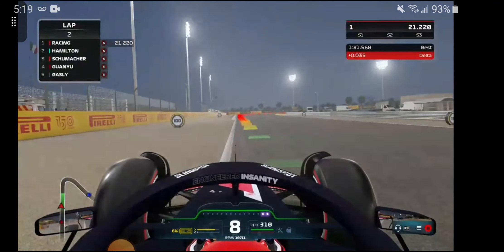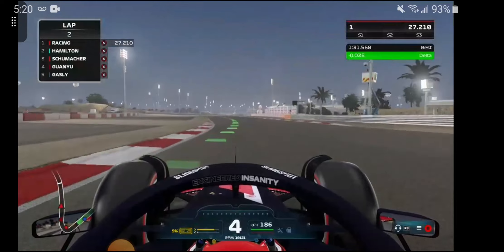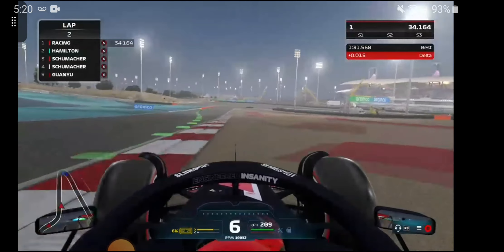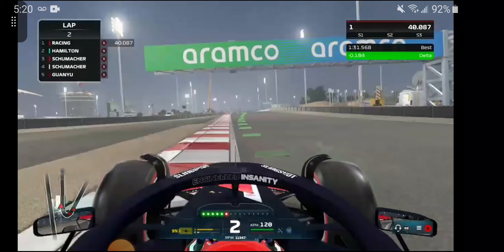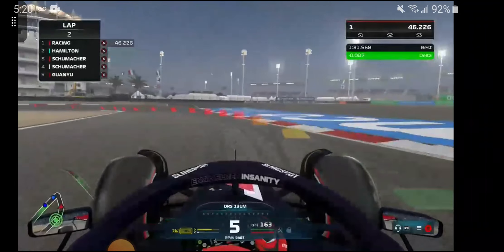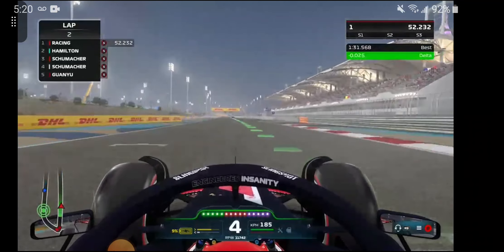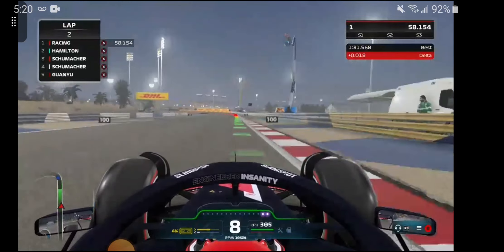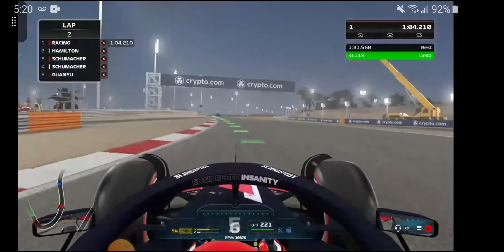The grid right now is me, Hamilton, Schumacher, Zhou, and Gasly, so I guess it's good — we sit at the top. I'm not going for a fast lap right now, I'm sliding all over the track. Update on the top five: it's me, Hamilton, Michael Schumacher, and Mick Schumacher. That's good to see both of them up there — like father, like son, P3 and P4.